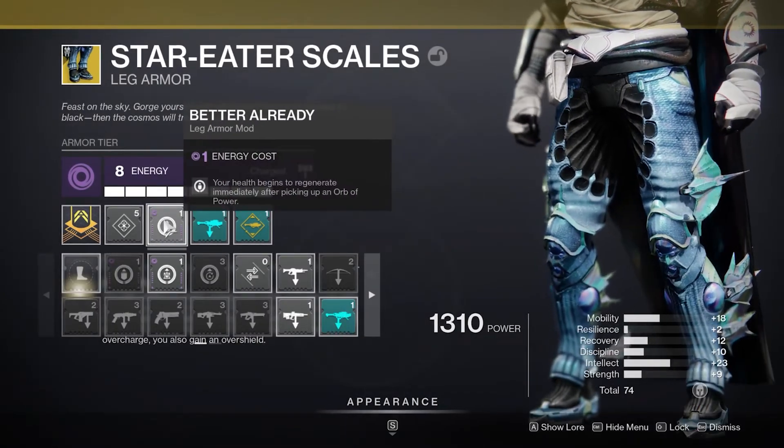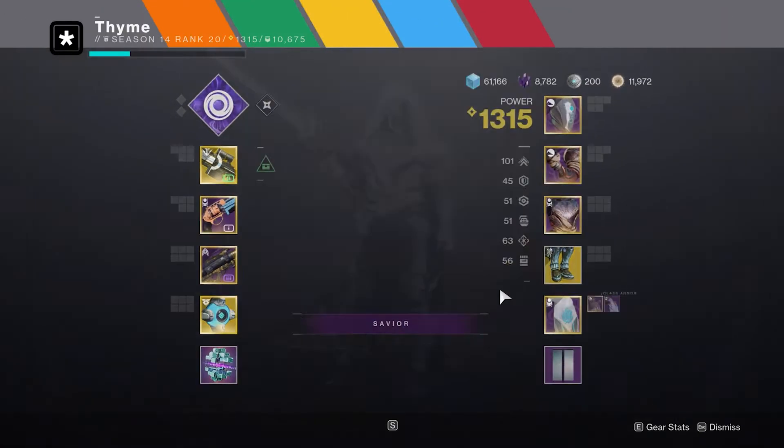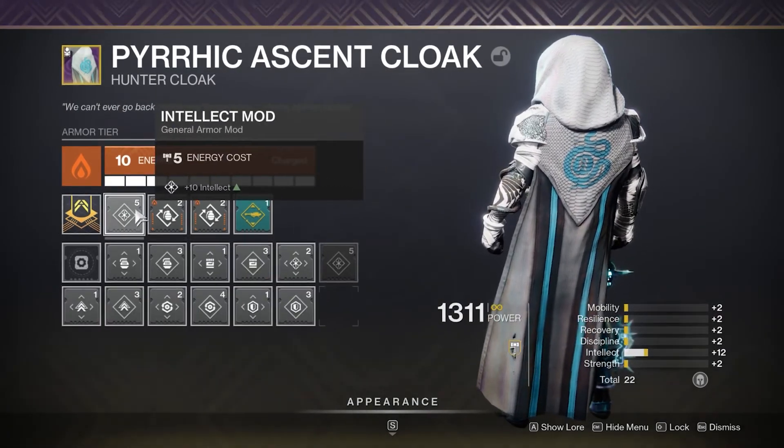On the boots I've got Rocket Launcher Scavenger, and Better Already for health regeneration from picking up orbs — really nice to have. On the cloak I'm stacking the Charged with Light mod again, plus two Bomber mods and an Intellect mod.